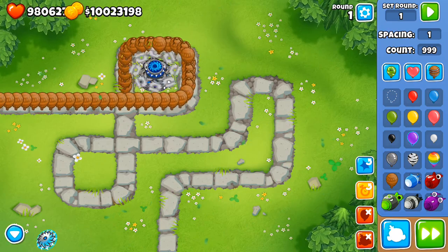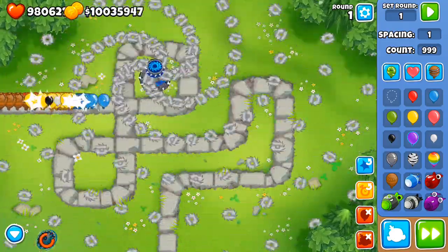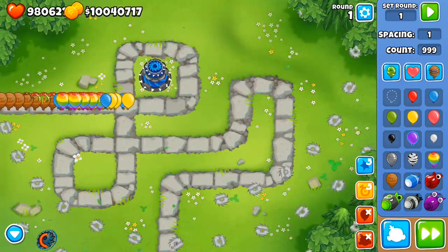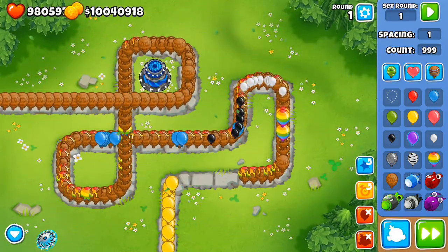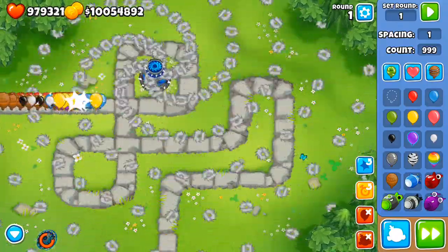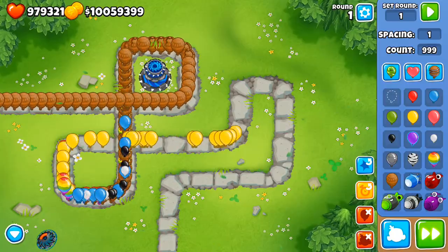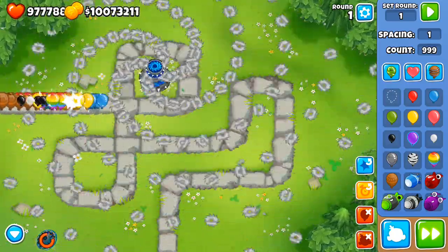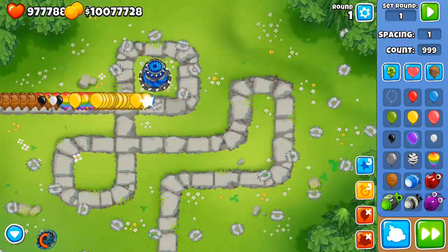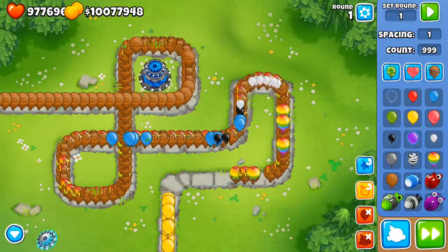We'll send out 999 ceramics and activate it right now — you see it absolutely demolishes them. It's probably not going to refresh in time, but it does a lot of damage to balloons. This is a very powerful balloon popping ability, and it's very cheap — 15,000 coins for a fifth tier is really good value.